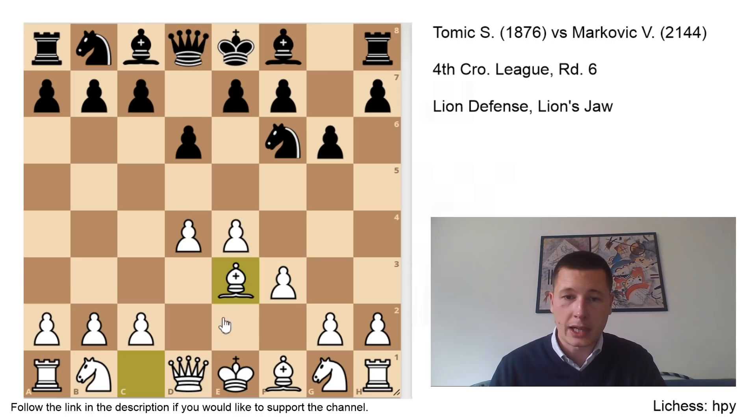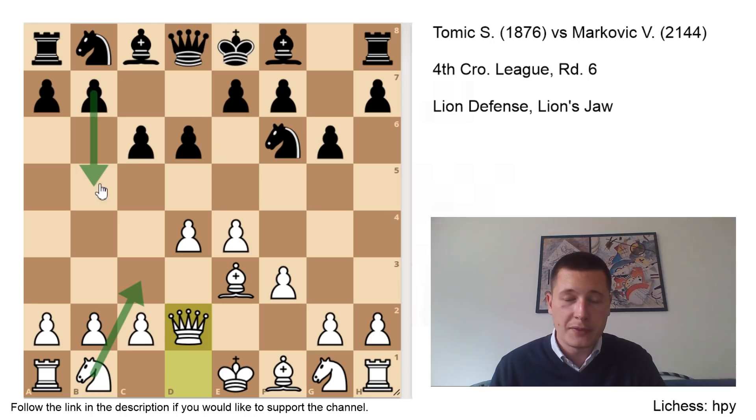The game followed g6, Be3. I want to play Qd2. He played c6, which is common, then Qd2. One of the ideas of this setup is that I don't play Nc3, so the move b5, which he is preparing with c6, doesn't make much sense — b5 would be met with a4 and white would be better. He played Nbd7.